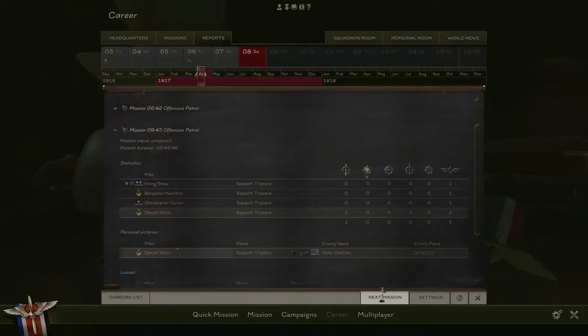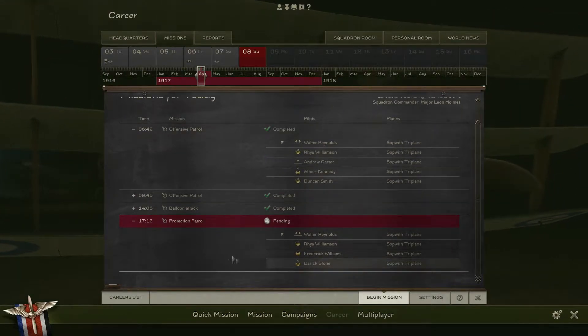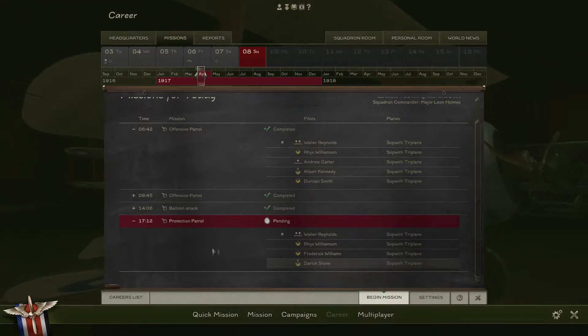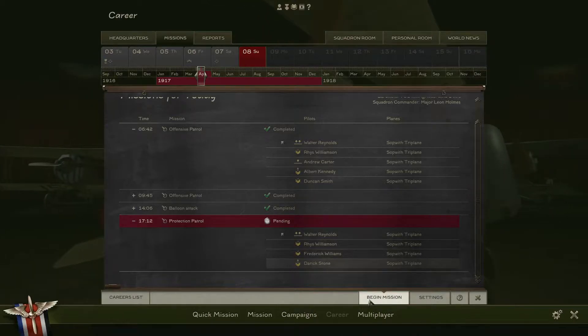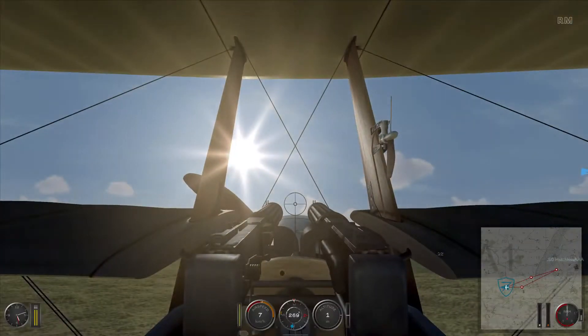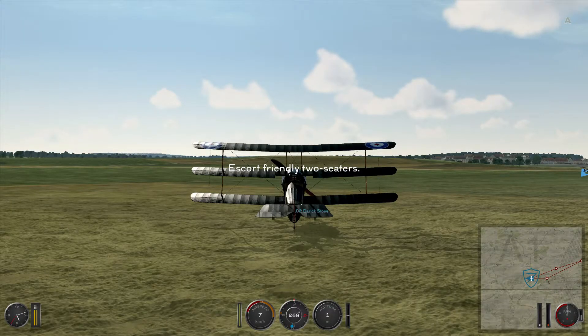Next mission. Missions for the day: we got an offensive patrol I'm not participating in — all those are completed. The last thing is I have a protection patrol. I'm assigned to a second mission, and so is Rice-Williamson. You can see the two-seaters flying above us — those are the FE-2Bs. Escort friendly two-seaters.